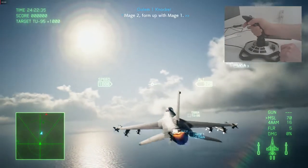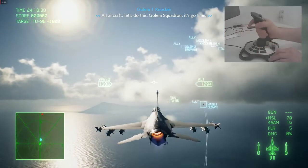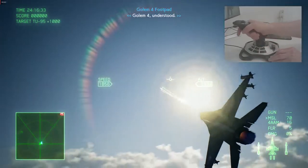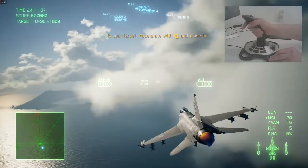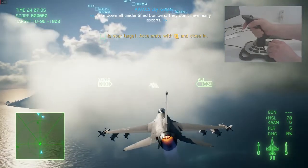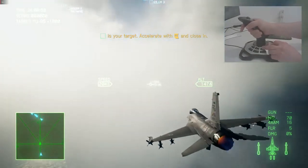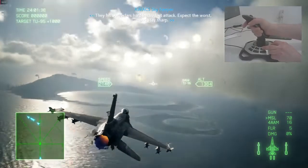Mage 2, form up with Mage 1. All aircraft, let's do this. All squadron, it's go time. Roger that. Golem 4 understood. This is the AWACS Skykeeper. Take down all unidentified bombers. They don't have many escorts. They hit our radars hard in the last attack. Expect the worst and stay sharp.